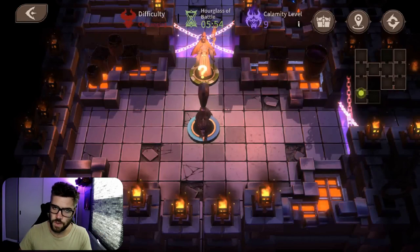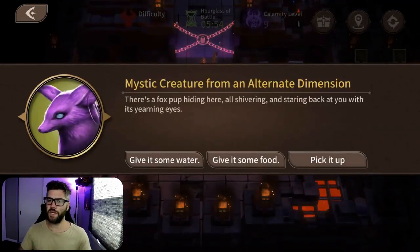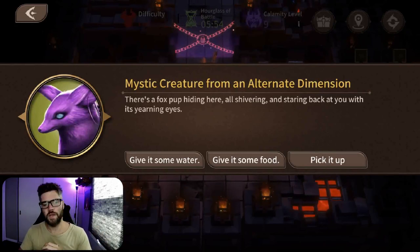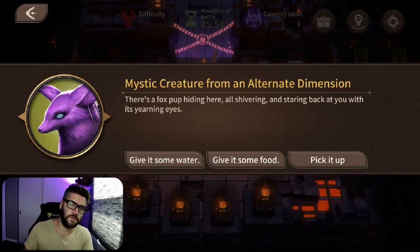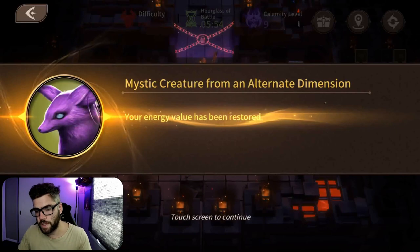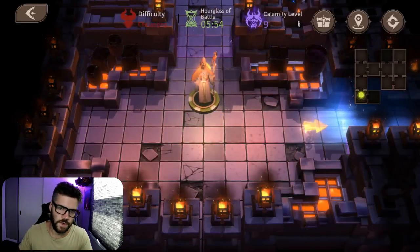The Mystic Creature from Another World — the cute fox. Options are: give him some water — all your heroes get full energy; give him some food — all your heroes get full HP; or pick it up — you actually lose five seconds of hourglass of battle time. For the verdict: you always want to give water for speed farming or just trying to complete the maze, unless your heroes already have full energy, in which case you can give food for the HP.